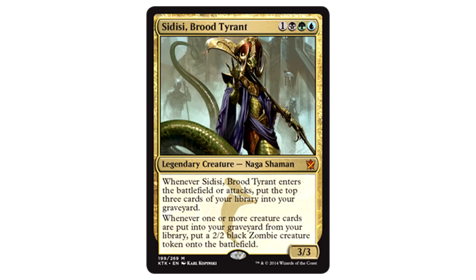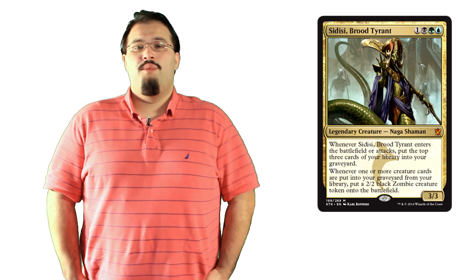Sidisi, Blood Tyrant is one colorless, one black, one green, and one blue for a 3/3 legendary Naga Shaman — the Sultai Khan. Whenever it enters the battlefield or attacks, put the top three cards of your library into your graveyard. Whenever one or more creature cards are put into your graveyard from your library, put a 2/2 black Zombie creature token onto the battlefield. Sidisi is insane for commander. Four mana is cheap, 3/3 is decently sized, and the second ability doesn't require the first — it's whenever creature cards are put into your graveyard from your library. This is amazing for a graveyard-based strategy, serious value. With regards to standard, milling the top three on entry or attack does enable delve really quickly. But I can't get over this card for commander — players are gonna flip out. It mills, it's relatively cheap, and it creates value on milling. It's a commander staple for the rest of time.